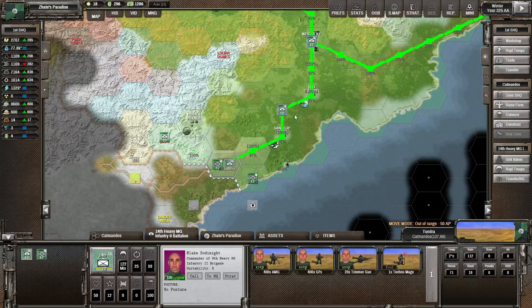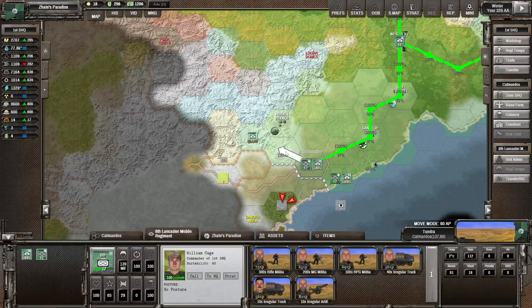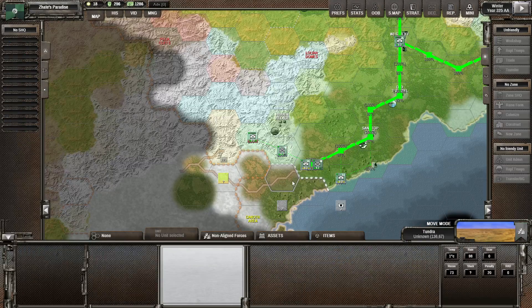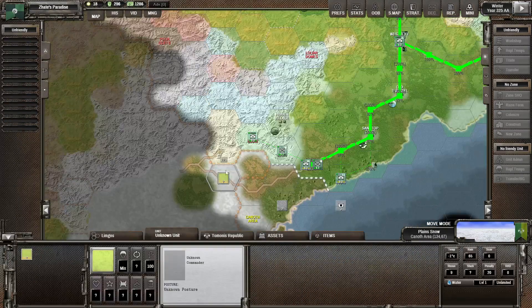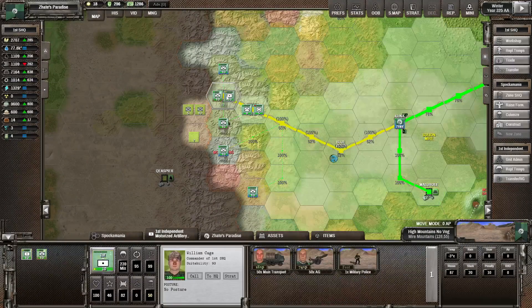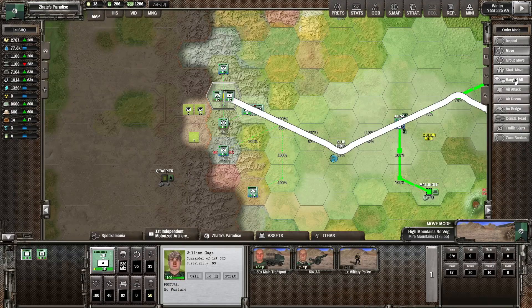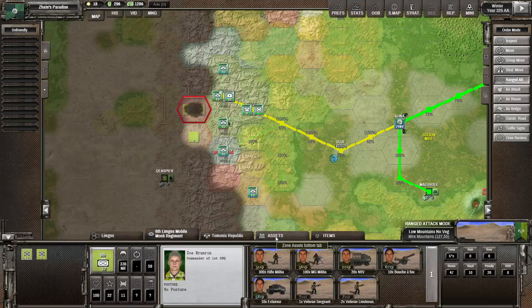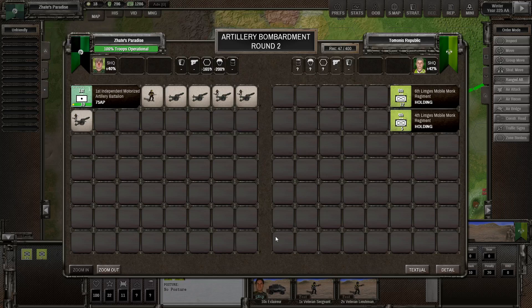We've got troops in the south — let's push these into position. We could send some up north, and this can stand on the road. Let's go ahead and repeat the ranged attack. They might have a bit more artillery now — it seems to have 10 guns. Surely they won't hit our artillery. If they do, we can replace them with a bigger one, so it's actually win-win.